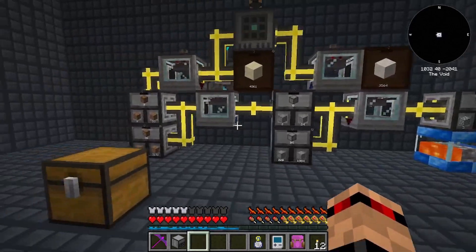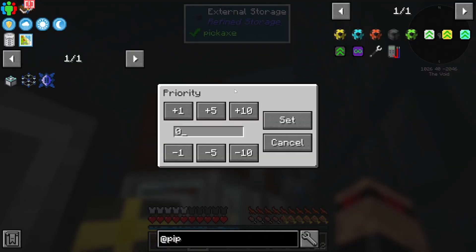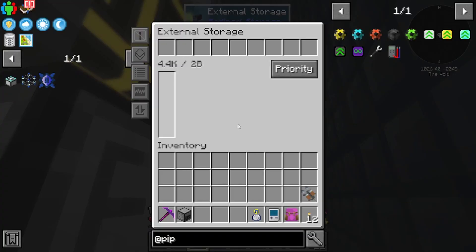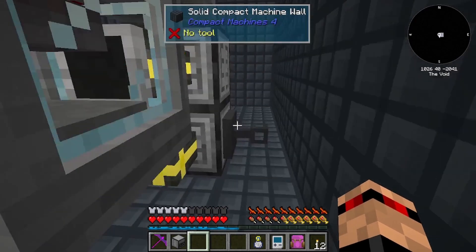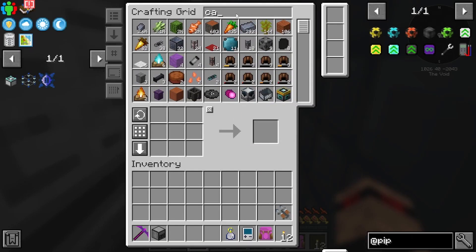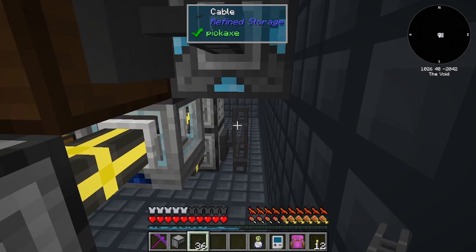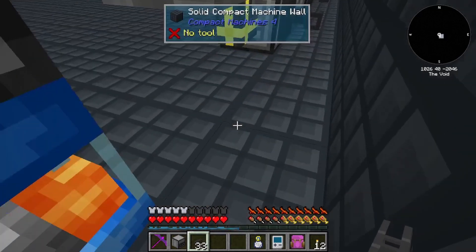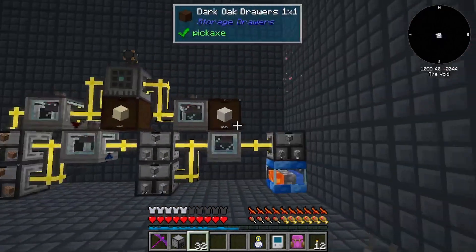So this is now all automated. At the back here I was setting some stuff up - I can set priority 10 on these, there we go, priority 10. Now I just need some cable. This does look a bit not amazing I must admit, but I'd rather have it be practical at this point. This one needs a cable going up - there we go, we've got these all coming in.